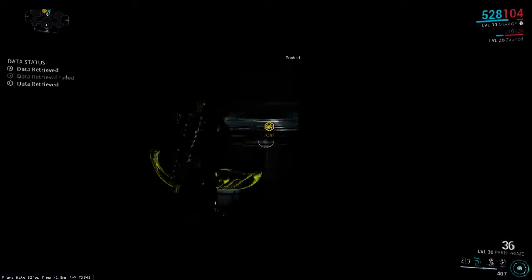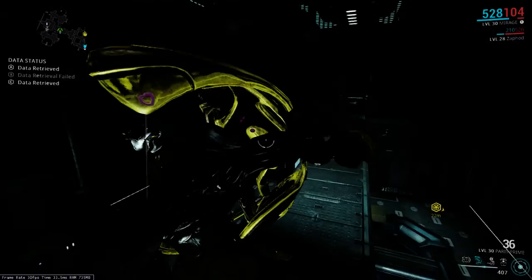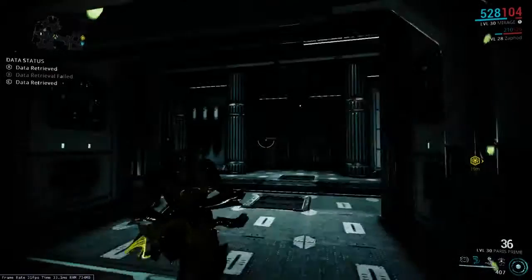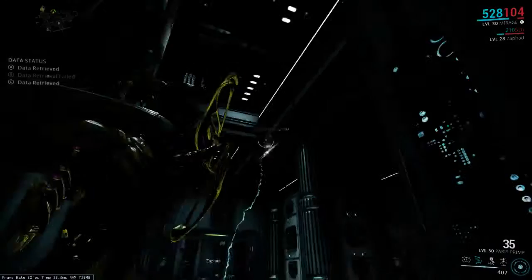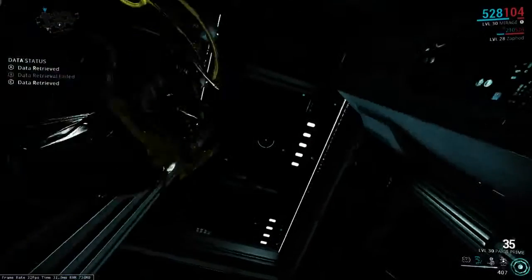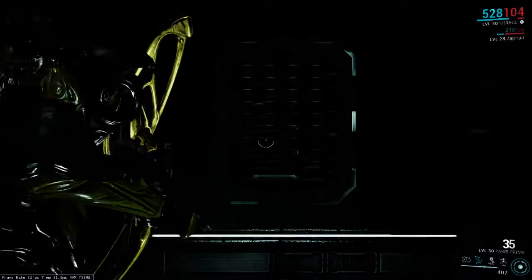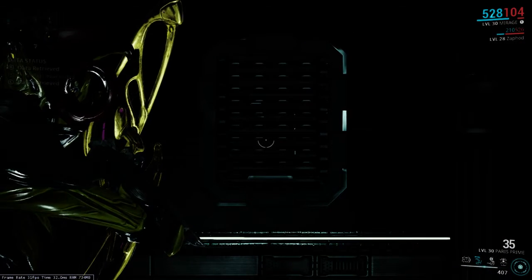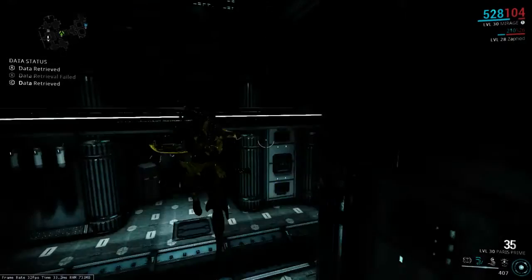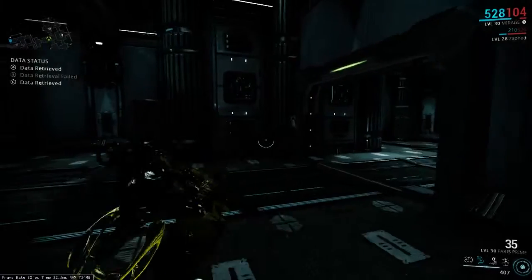But sometimes you don't even have the option of taking that path. For example, I've seen where these windows here are open, but that window right there is closed. Once you've fallen down, it gets very difficult to get back up in time to finish the vault. The most difficult I've seen this vault get was where the only possible way to get into it was to make this jump right here, go through that grating and get into the room. But that's basically the worst it gets.